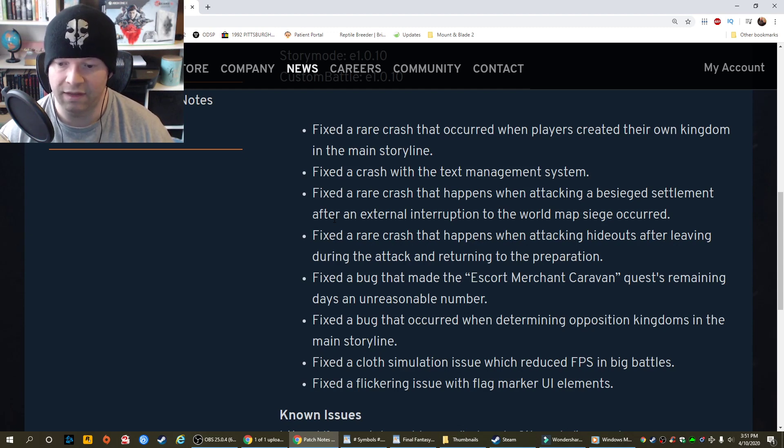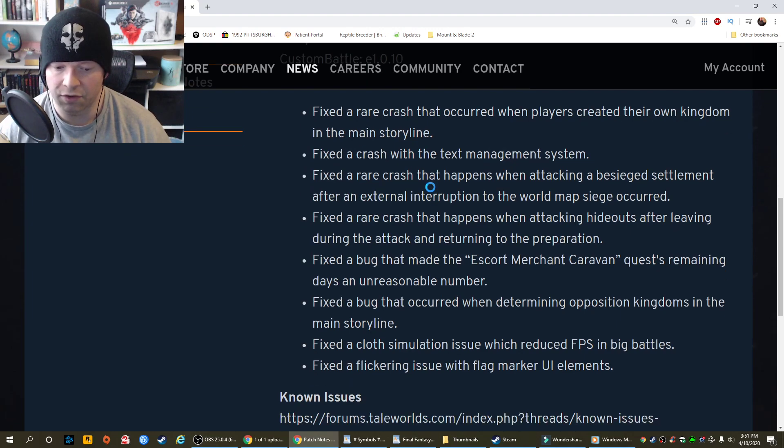Fixed a bug that made the escort merchant caravan quest's remaining days an unreasonable number. Fixed a bug that occurred when determining opposition kingdoms in the main storyline. Fixed a cloth simulation issue which reduced frames per second in big battles. Fixed a flickering issue with flag marker UI elements.